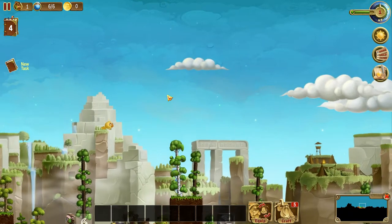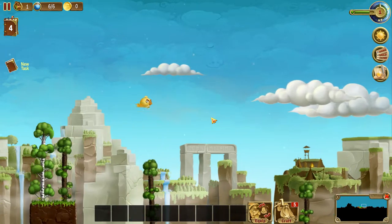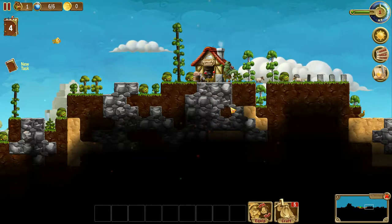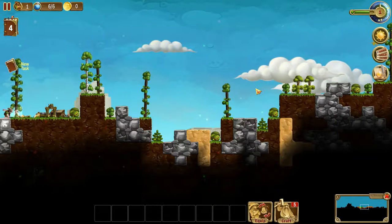Oh look, and there's a bird. He looks rather angry. Does he have bat wings? No, they're feathers. I guess he's flying off to the island of pigs. Oh, there's a bunch of sheep over here too. Hmm, that could be interesting.